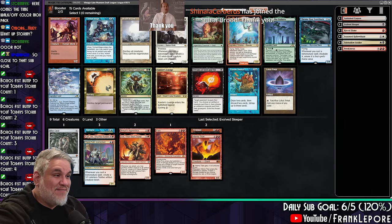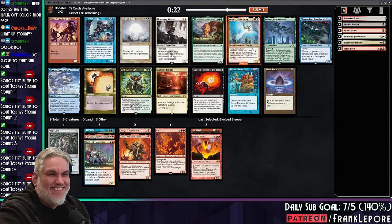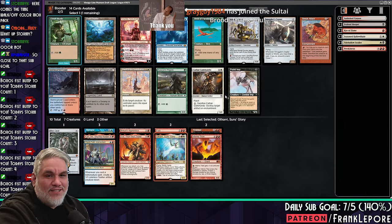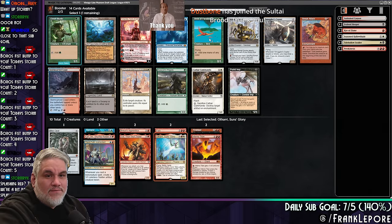Badger with the 5 gifted subs! You never show up, and then you show up once out of the blue and you're still gifting subs, man. I love you, buddy. Paladin Jagen, thank you for the re-sub. Really appreciate both of you guys. I'm going to take Othari — I just think it's too strong.